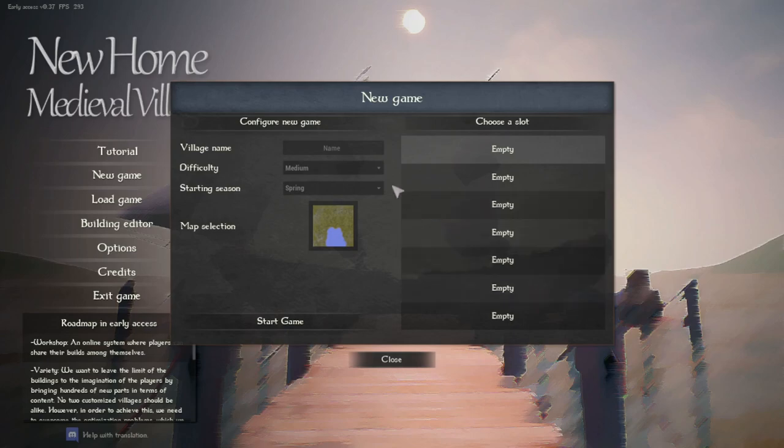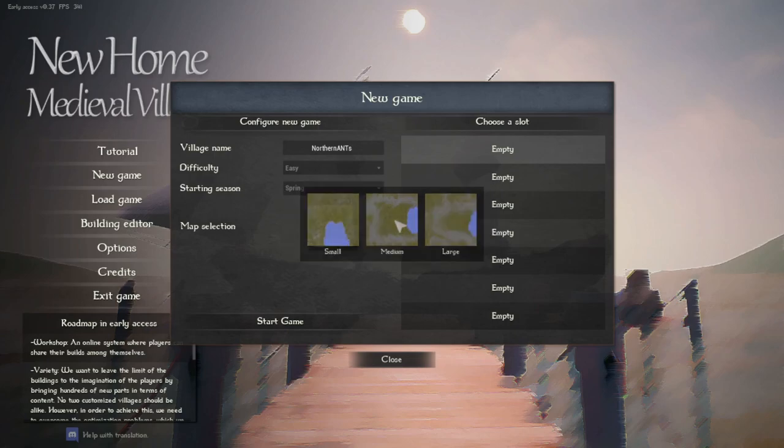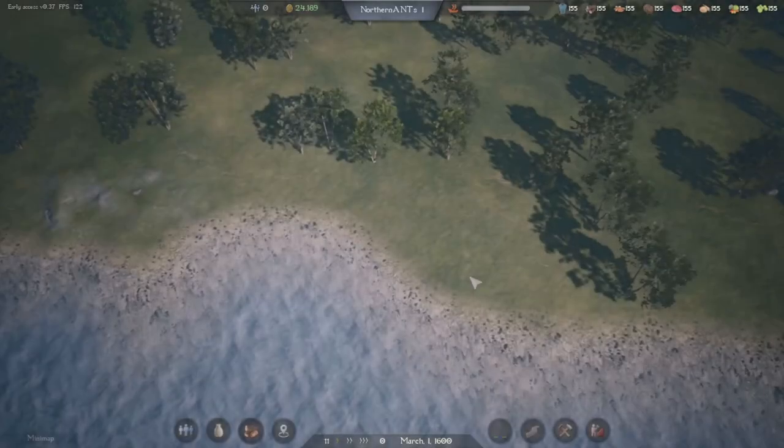We've got a lot of different slots to try. What's our village going to be called? Northern Ants. And difficulty, we're going easy because it's new. Season starts spring. Let's see how many different maps we got. Let's do a medium-sized map. Let's give it a start.